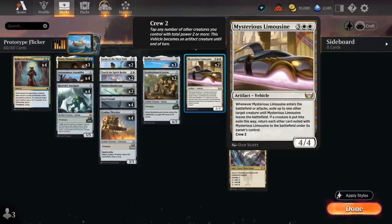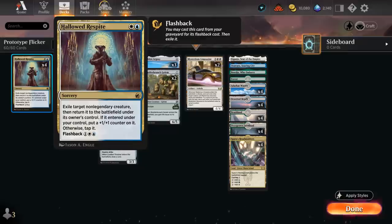Besides the Limousine and Argosy, we also have four copies of Hallowed Respite — just a two-mana sorcery that flickers one of our creatures, putting an additional +1/+1 counter on it, and can be flashed back for three mana. So we can potentially use it twice on turn five. It can also be used on opposing creatures, in which case they won't get a +1 counter but will enter tapped — that's a way to potentially get rid of a blocker for a turn.